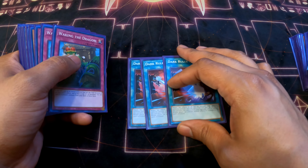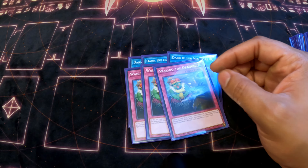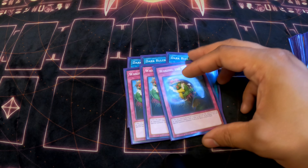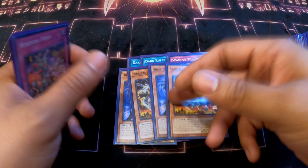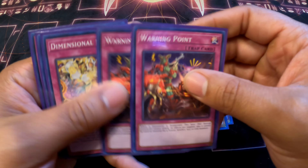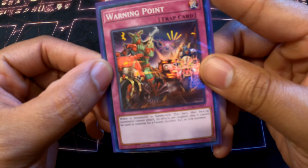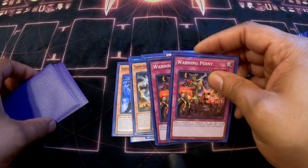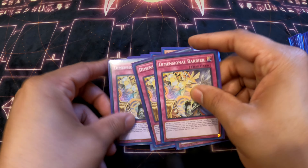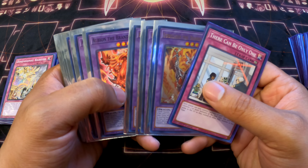Side deck: three Dark Ruler No More — didn't get to use it but it's a really good card. Three Waking the Dragon because if you sit on it, opponents might cosmic cyclone or pop it, and then you can bring out a Mirrorjade and come back. Kaijus to stop unbreakable boards — two dark Kaijus and two light Kaijus so you can fusion with them. Warning Point — I didn't know this card existed until the structure deck, but it negates monster effects when a monster is normal summoned, and it can also be used as material. Three D.D. Barrier to shut the extra deck off, which helped me against DDs.